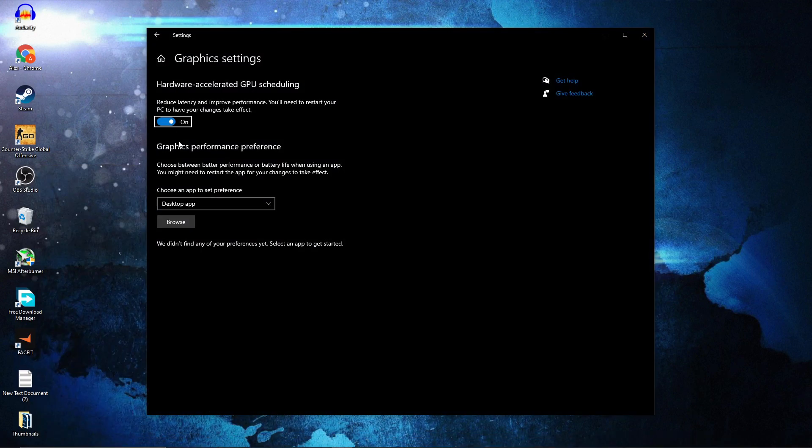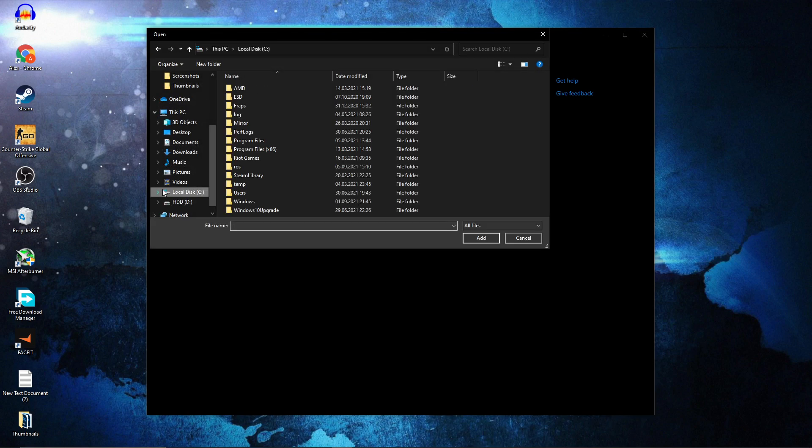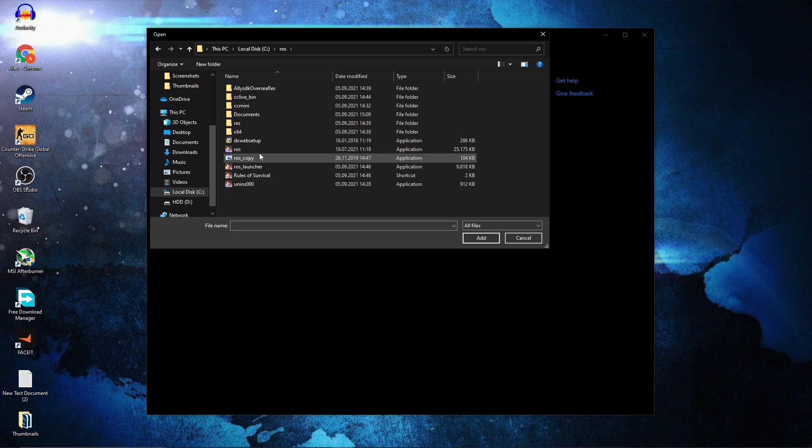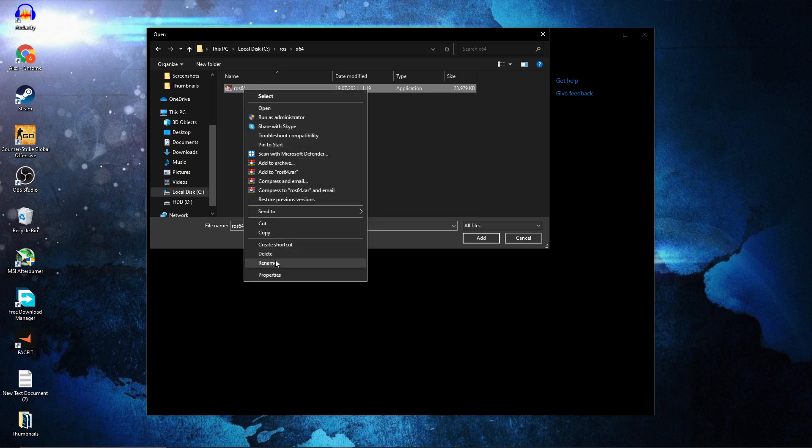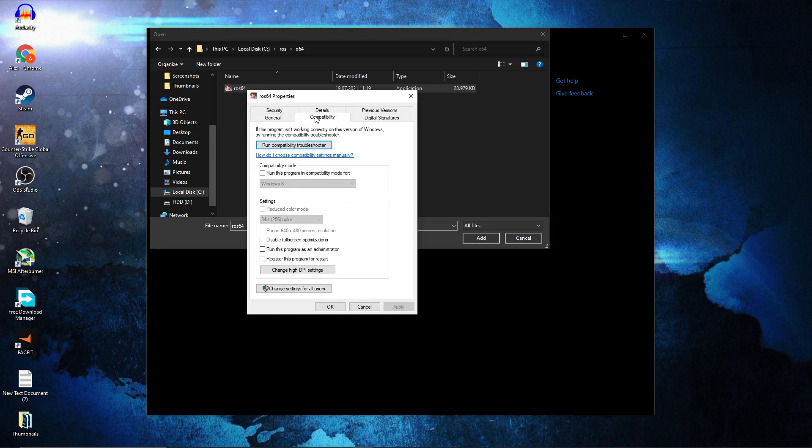Go here, type graphics, press on graphic settings, make sure you have GPU scheduling on. Then press here on browse, go to your local disk, then go to your ROS folder, double click on x64 — this is the right file you need to find. Right-click on it, press on properties.